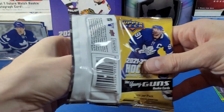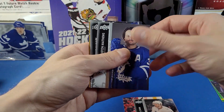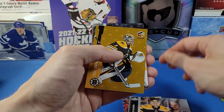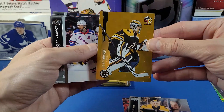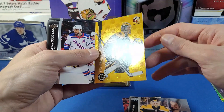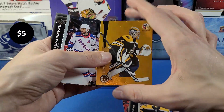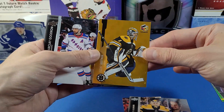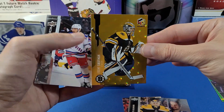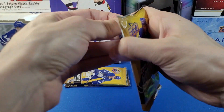Seth Jarvis is still kind of the chase Young Guns in here, and there's the canvas as well. We got one of those. Actually, I think we got this card in one of our hobby boxes — Jeremy Swim in Gold Hollow GRFX. That's kind of funny — I'm almost positive we got this exact gold parallel of Jeremy Swim before. We'll take another one of those though.